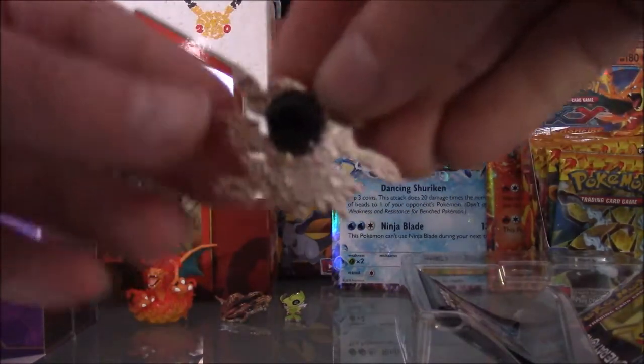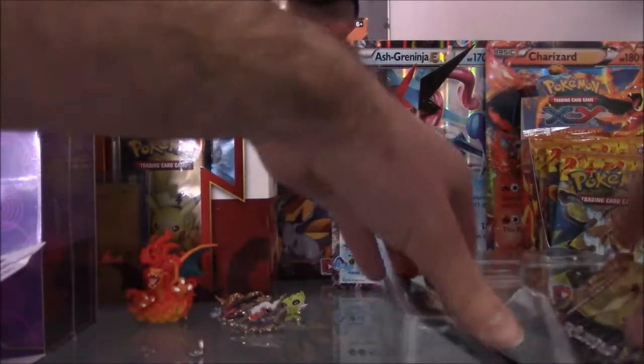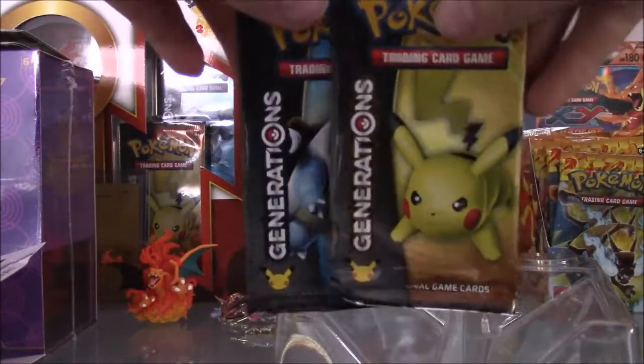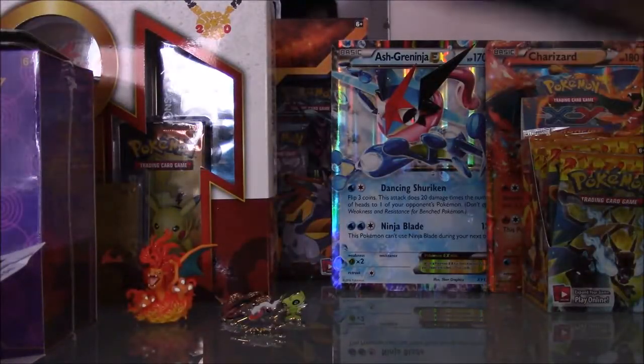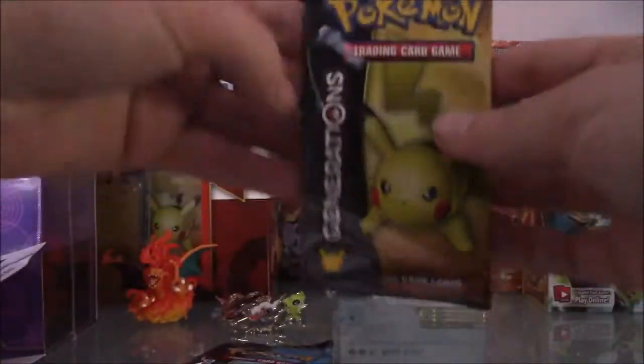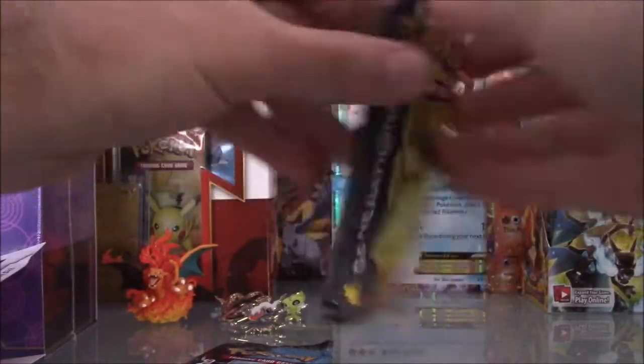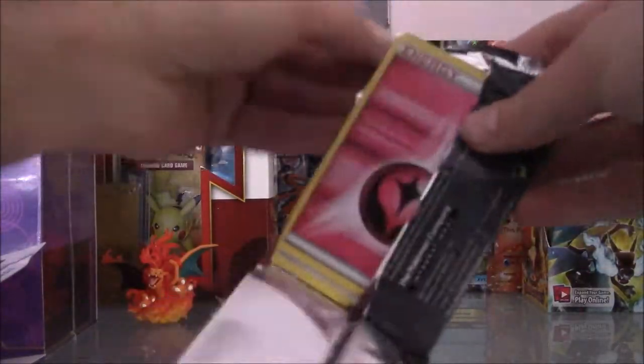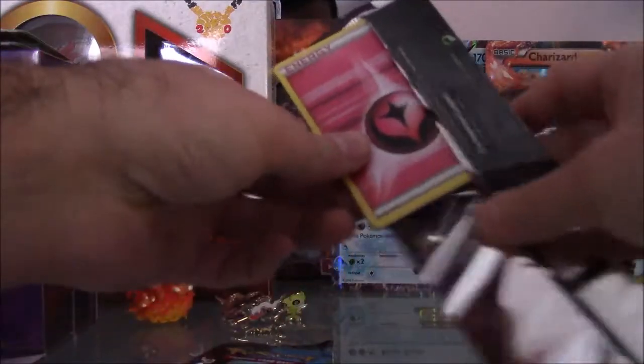In addition we've got two booster packs from Generations — one has a Pikachu and one has a Blastoise. Let's get rid of the plastic. Let's move on with the first pack, which is the Pikachu one. Not that it's my favorite, but I just like to start with Pikachu.